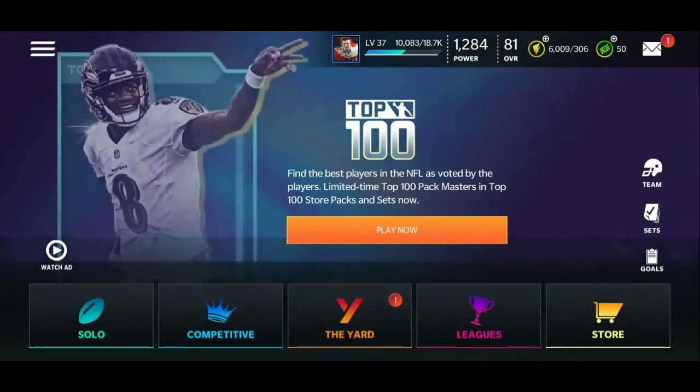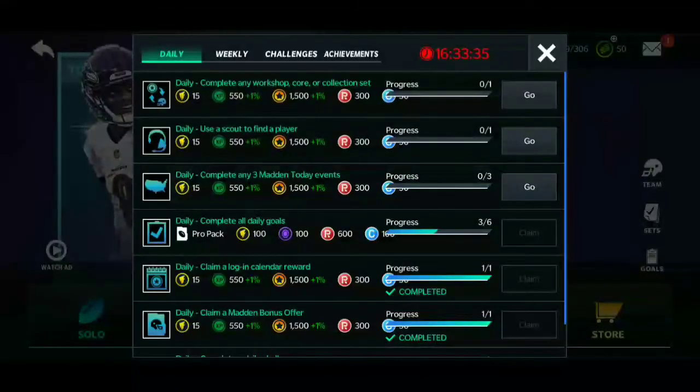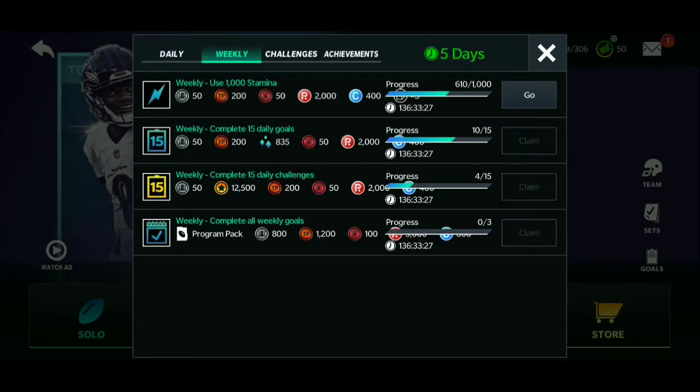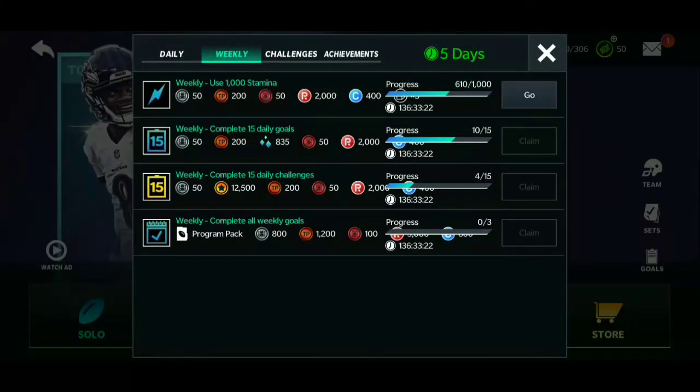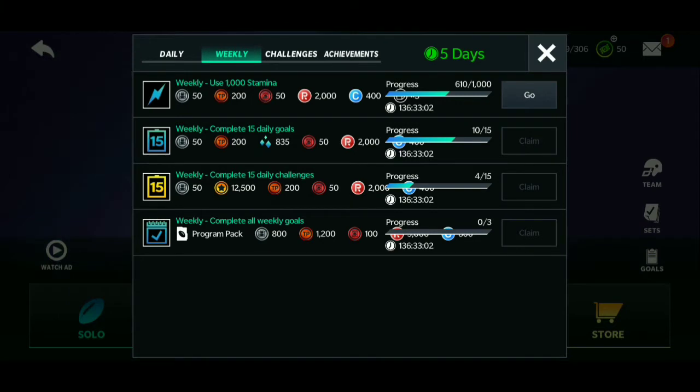Basically what you have to do is go to your goals. For the Aaron Rodgers card, it's really easy to get the gold players and the badge — easy 10 out of 10 completion. But this is where you have to grind it out on your weekly. You have to complete challenges and daily goals to complete your weekly. People probably struggle on this, but all you have to do is complete three of them: use 1000 stamina, complete 15 daily goals, and complete 15 daily challenges. Once you complete those three, you unlock the bottom reward.